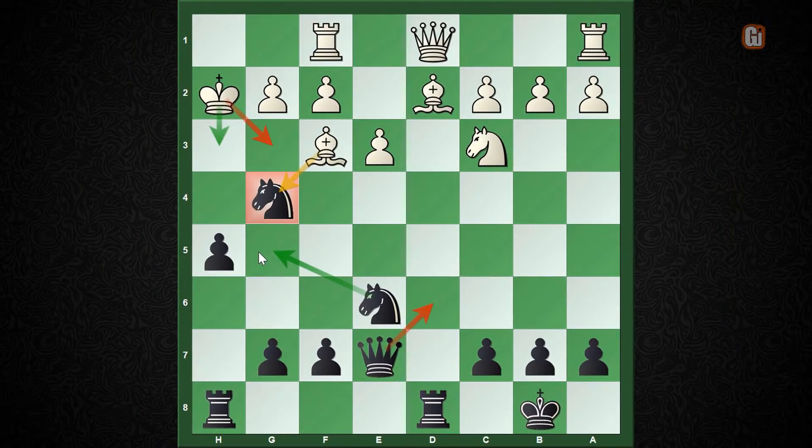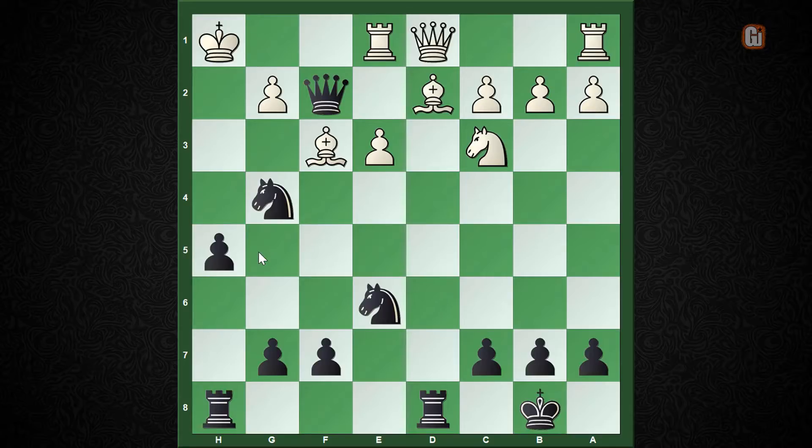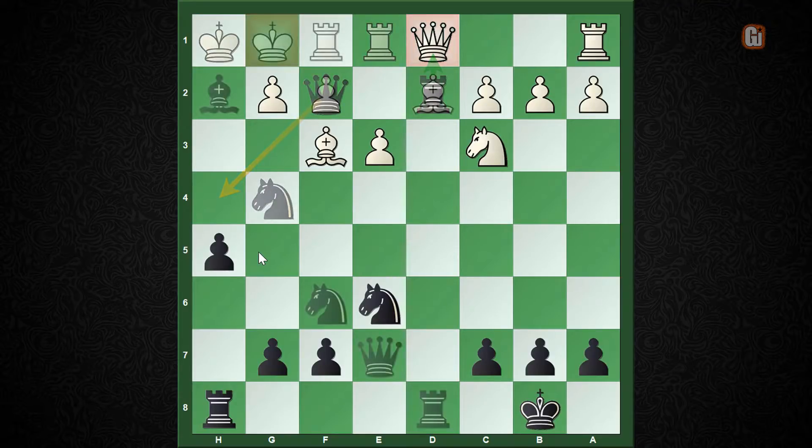King to g1 doesn't provide any good solution either. After queen to h4, the checkmate threat is there, and if white continues with rook to e1, then after queen captures f2 check, king to h1, and now the winning blow rook captures g2 — not only hitting the queen, but if white tries to save the queen, queen to h4 leads to checkmate. So after a long thought, white decided not to take the bishop and played king to h1.